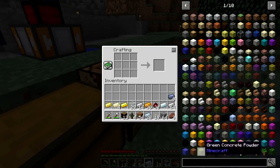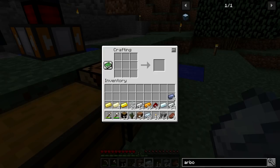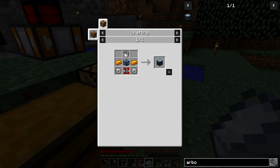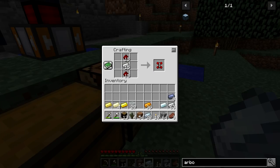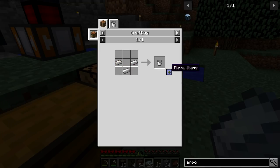The first thing we need to make is the arboreal extractor, which is what this whole setup is centered around. It extracts fluids from a tree — different trees give different things. Oak trees give sap; we're going for the spruce tree that gives resin. To make this you'll need iron gears, copper ingots, buckets, a device frame, and a redstone servo. We're going to make four of these, so we'll pull out enough stuff for four of them.